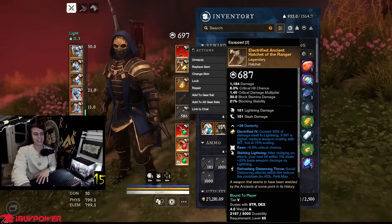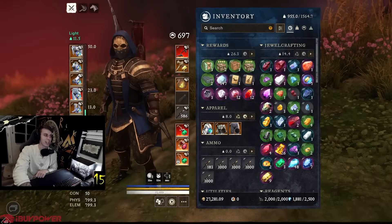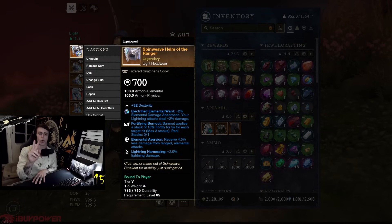I got this hatchet as secondary - the only thing I really care about is Refreshing Distance Throw, because I'm only using the hatchet to throw. For all my gear pieces I went cheap on this build - Elemental Aversion and Lightning Harness are the two main perks I'm running, and of course you want the Lightning Damage gem. The bow scales 99 with lightning damage so we're trying to stack as much lightning damage as we can.